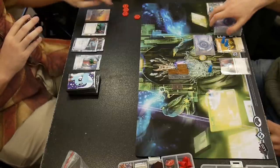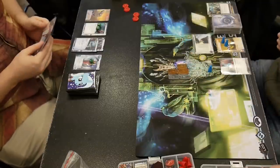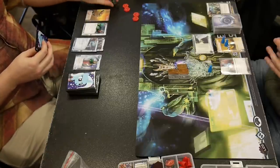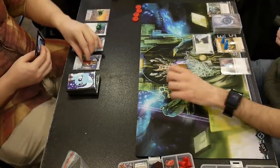Now he's going to take his free runs in R&D. He doesn't see anything and has no way to dig further. Now he's going to run HQ — oh, it's just an Ice Wall, not a Tollbooth. I thought I was going to use all that money on a Tollbooth. So: Ice Wall on HQ, open R&D, open Pad Campaign. And Andromeda is starting to make money.